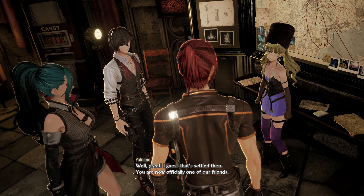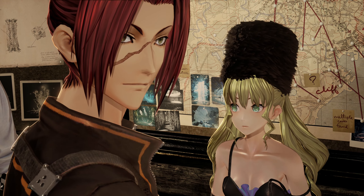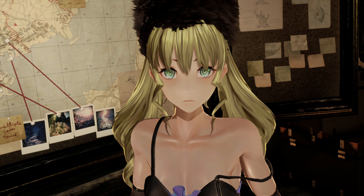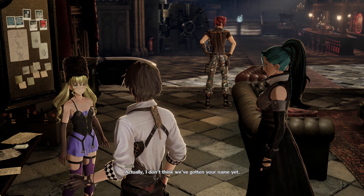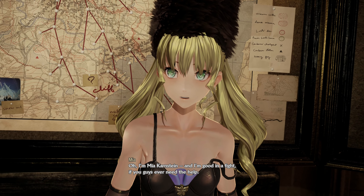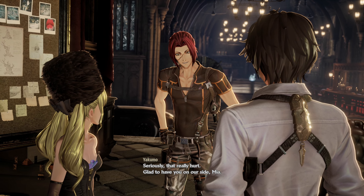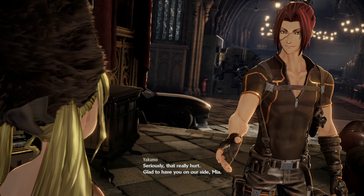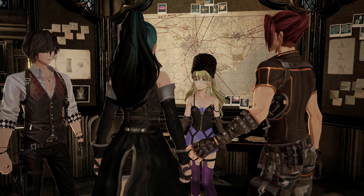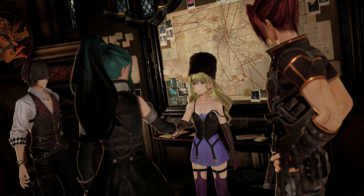I guess that's settled then. You are now officially one of our friends. Friends? I'm Yakimo. This brainiac here is Louie. And — huh? Where'd Murasame and Io get to? If that's okay. It is. Actually, I don't think we've gotten your name yet. Oh, I'm Mia Karnstein, and I'm good in a fight if you guys ever need the help. You sure did a number on Yakimo. Seriously, that really hurts. Glad to have you on our side, Mia. Good to have you.